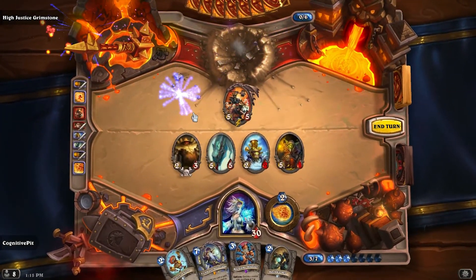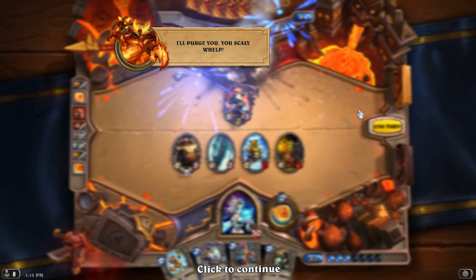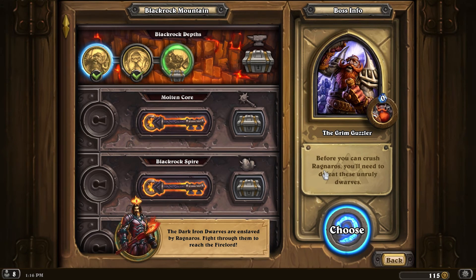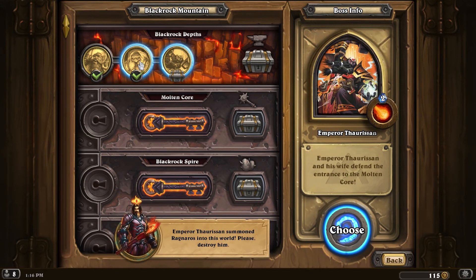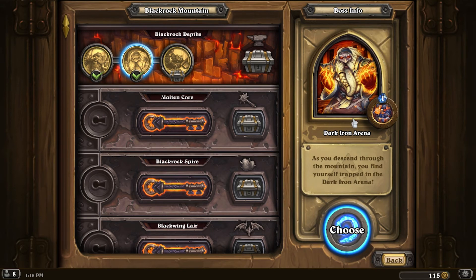That was pretty easy. That's cool though — I like his deck. I wonder how it plays out differently. Like, I wonder if he has Milhouse Manastorm at the beginning of every game or not. Oh wait — Corintyre? Yeah, that's the boss name, it's Corintyre. That was more fun, I think. But I think Dark Iron Arena is gonna be fun. Unheroic, probably, because he just didn't have enough health there so I was able to just get him down.